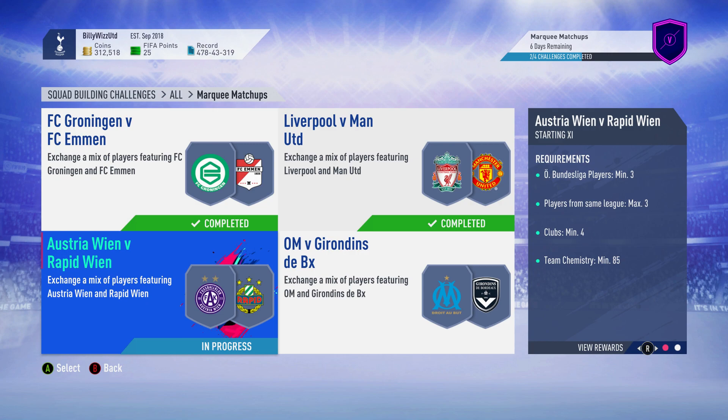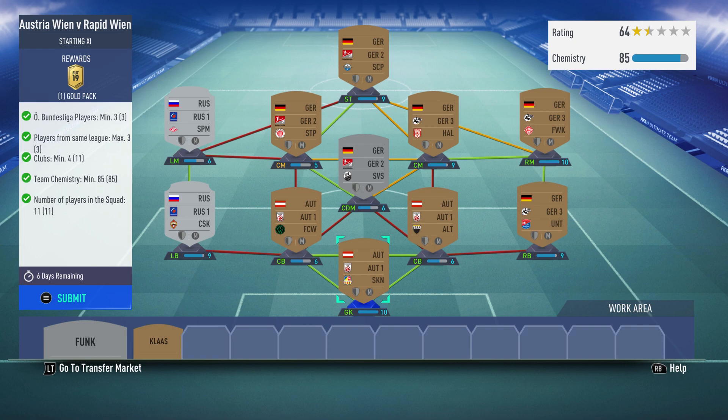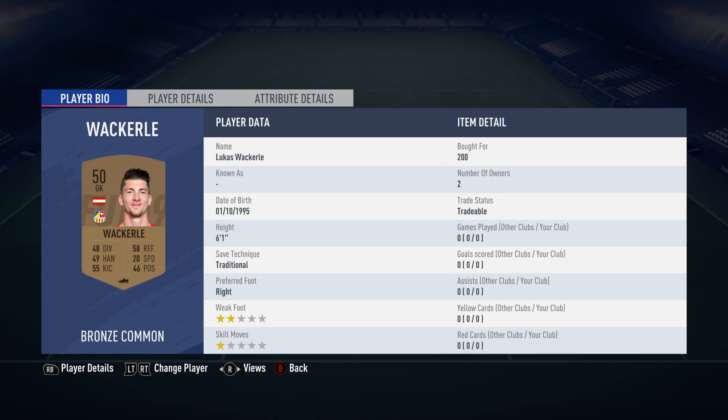Billy Wiz Gamer back online and we're doing a squad building challenge marking matchups Austria Wien versus Rapid Wien. This costs under 3,000, has no loyalty required, the shields are filled up, and it requires no position changes. Let's crack on.